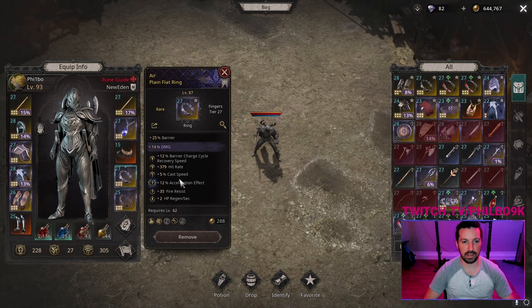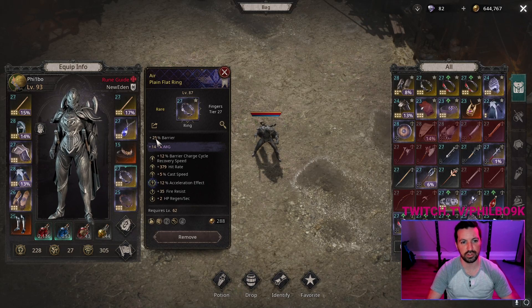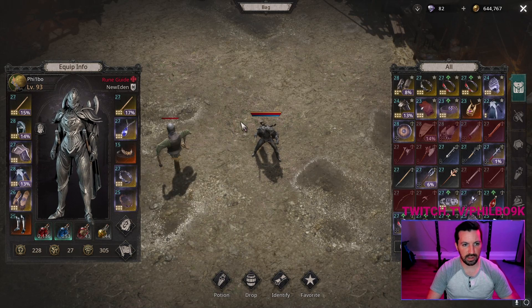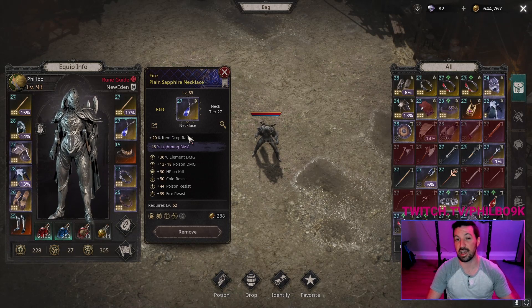On the rings you can get hit rate, cast speed, and element damage — I'd be looking for that. There are some rings that have element damage as the inherent stat, which would be good starter rings. I'm trying to switch to barrier rings just to beef up my barrier a bit. On the neck, there's one with cast speed and one with element damage if you're trying to get more damage out of it.